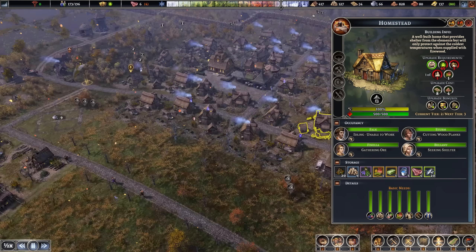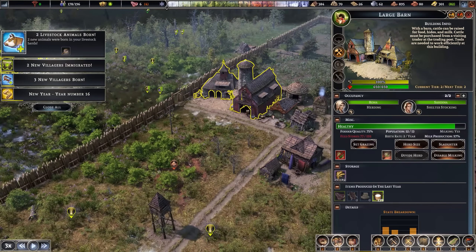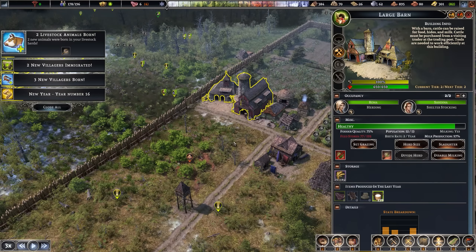Two more livestock animals born — excellent. Some people have been telling me this can be bugged, so we'll see what happens when we start slaughtering next year. Apparently some people have a bug where the animals aren't being slaughtered — you click slaughter, it doesn't do anything. A workaround could be setting up a second barn. I might build a second barn anyway. And if a trader comes along, maybe we could buy more animals and ramp up meat production pretty soon.